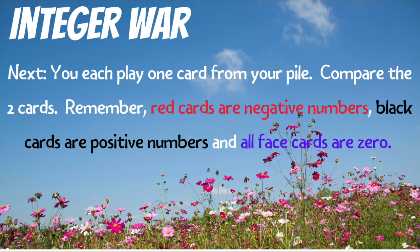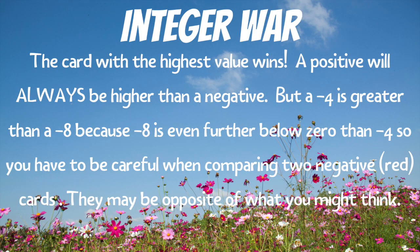Next, you will each play a card from your pile, and then you'll compare the two cards. But remember, red cards are negatives and black cards are positives. So when you're comparing them, a positive is always going to be greater than a negative. But on the negative side, a negative four, for example, is going to be greater than a negative eight, because a negative eight is even further below zero. It has less value than a negative four. When you're comparing two negative cards, it might be opposite of what you think, so be careful on those and really watch your opponent on those too.